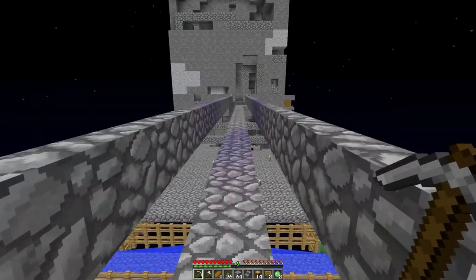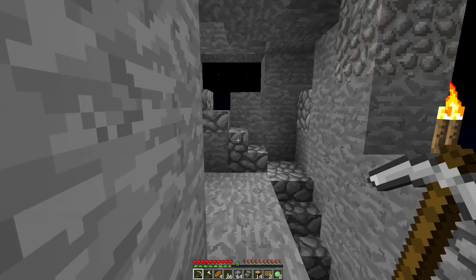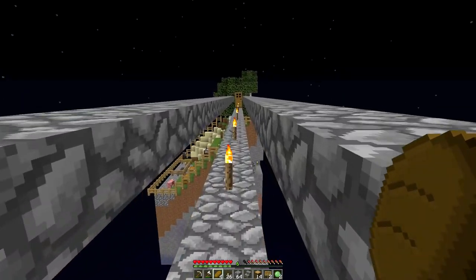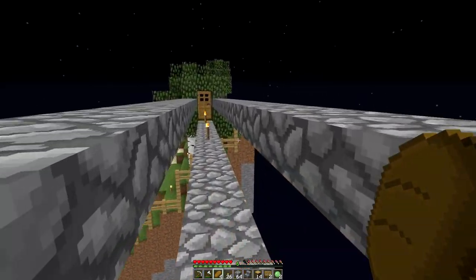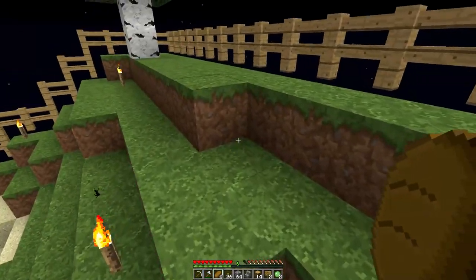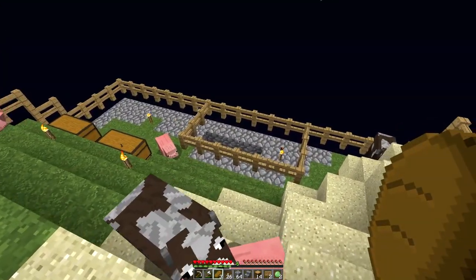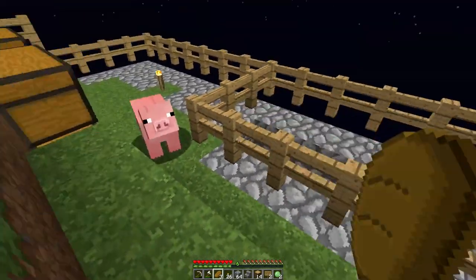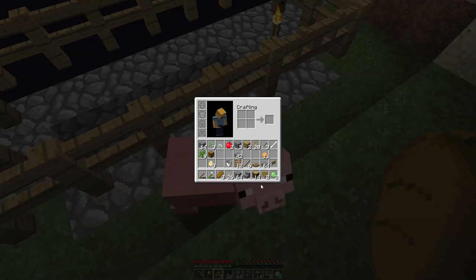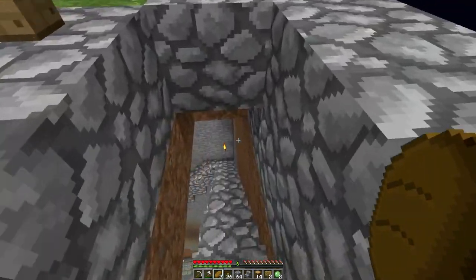Let's head over to the other chunk. Apart from making it less of a death trap with railings — lower half slabs so nothing can spawn on them — we've got our animals over here: three pigs, two cows, everything looks good. I've been hard at work in here.